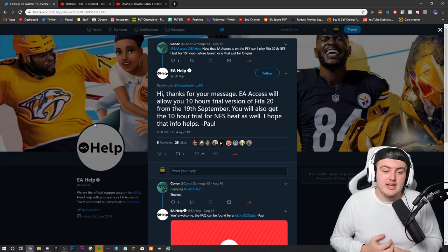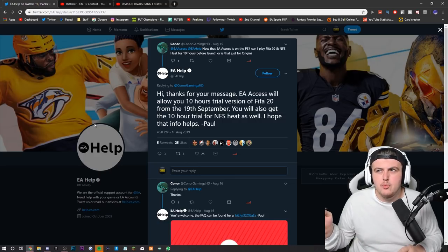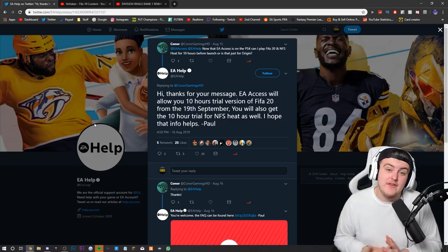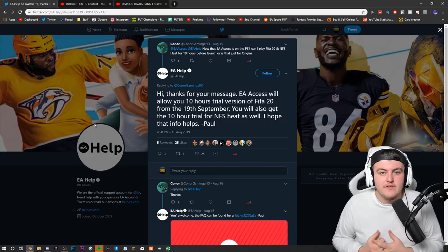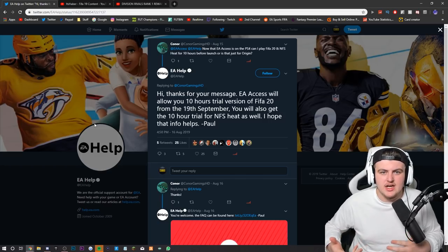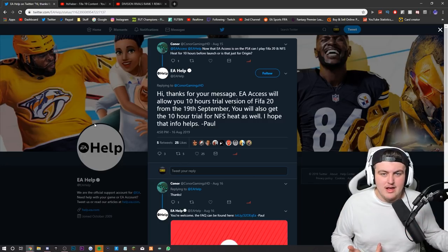Sometimes EA actually releases early access as a soft release the day before. Last year they released it around 4 p.m. the day before — I believe it was also a Thursday — so on the Wednesday it was like a 4 p.m. soft release. It was really difficult to get on the servers, things were bugging out, the game would crash here and there. Hopefully EA learned from their mistakes and make the servers more stable, but you could get on the game early before the full 10-hour access.